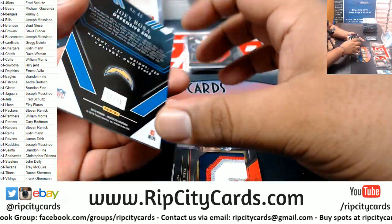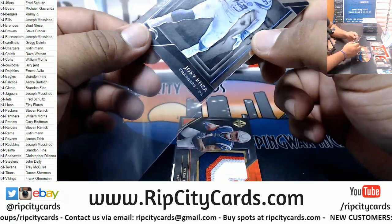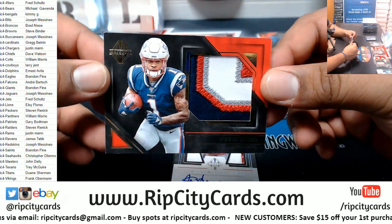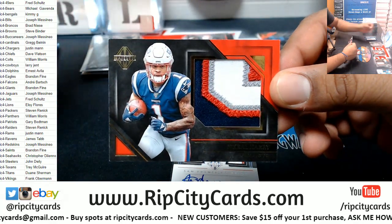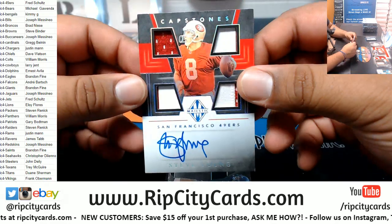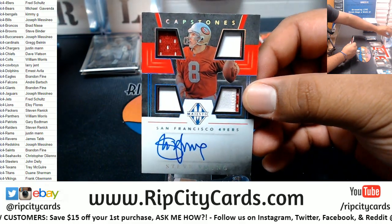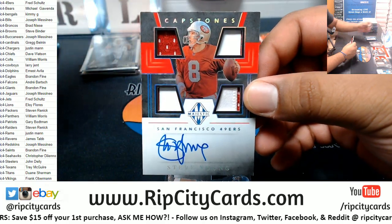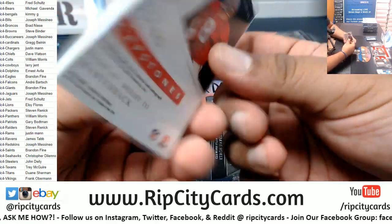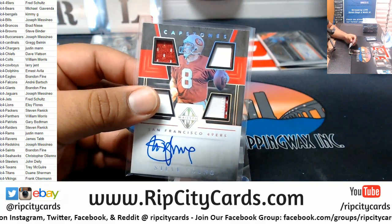To 75, Joey Bosa Chargers. How you doing today, Julian? For the Patriots, nice three colors, and Keel Harry with the relic — that's a nice patch, Patriots rookie. Oh, Steve Young — there you go, Fred. Niners Steve Young patch autograph, 10 of 10. That is sweet.